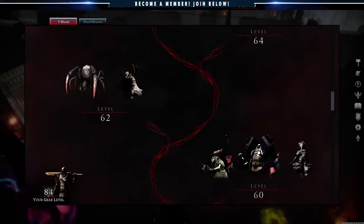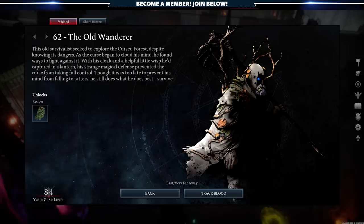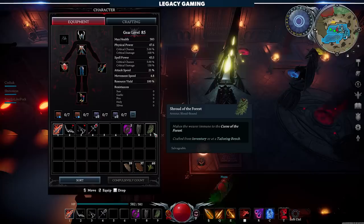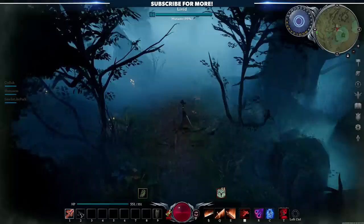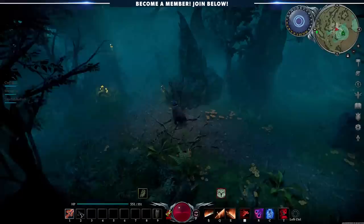At around level 62, you'll have the opportunity to track down the Old Wanderer, a brand new V-Blood unit that, once defeated, will grant access to the Shroud of the Forest cloak. This cloak has no stats, but makes you immune to the curse. Having no stats on a cloak means you'll lose out on a sizable health buff and boost to your resistances, but there is a solution. If you keep the Shroud of the Forest in a hotbar slot — usually 8 or 9 — you can quickly swap your Shroud with a cloak that has stats, allowing you to always be combat ready without sacrificing your sanity.